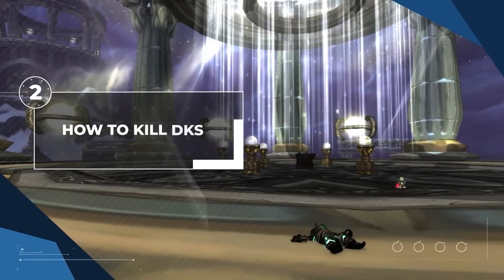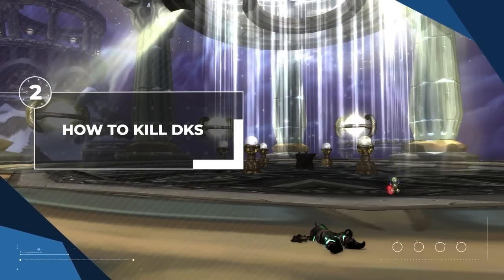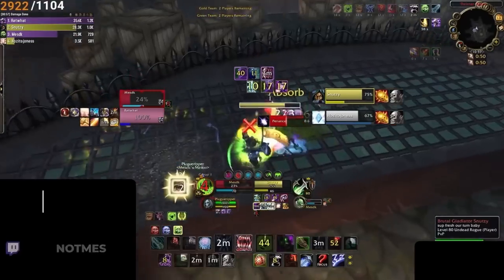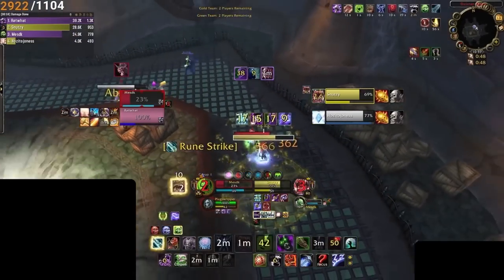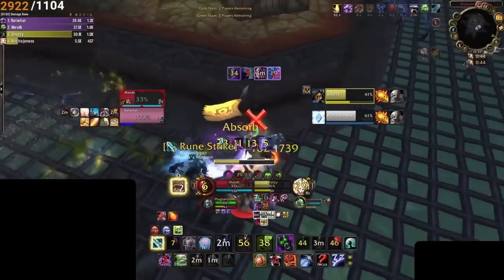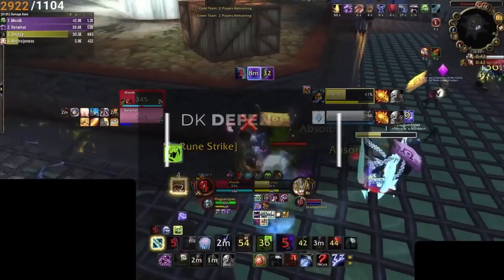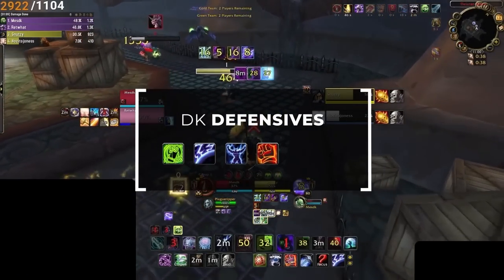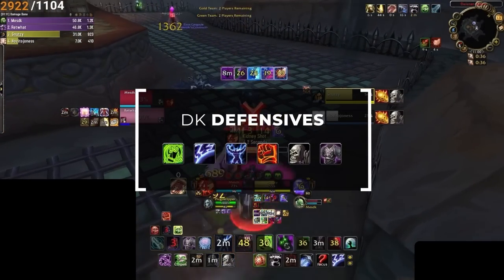Now that we know about DK win conditions, it's time to cover how to kill them. This starts with one huge problem: DKs have a bunch of ways to not die. This includes passive bulkiness due to high stamina, armor, and resilience, but also multiple defensives: Anti-Magic Shell, Anti-Magic Zone, Icebound Fortitude, Death Pact, Lichborn, and to some degree Bone Shield.